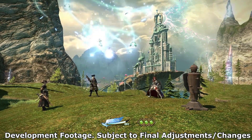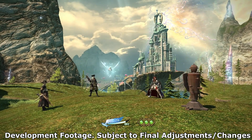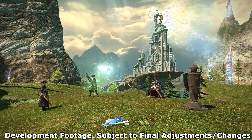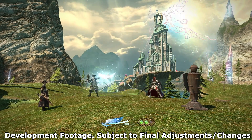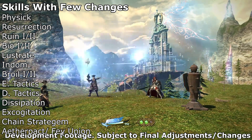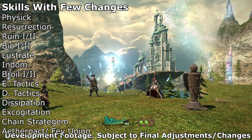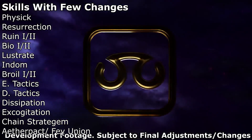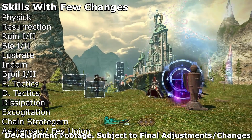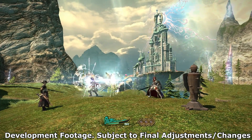Scholar's identity remains mostly intact. It still has its shielding and a lot of the old skills, but it's also been given a bit more focus on the pet and enhancing existing skills. The abilities that are mostly similar to before: Physic, Resurrection, Ruin, Bio, Ruin 2, Lustrate, Adloquium, Broil, Emergency Tactics, Deployment Tactics, Dissipation, Excogitation, Chain Stratagem, and Ether Pact are all roughly the same.